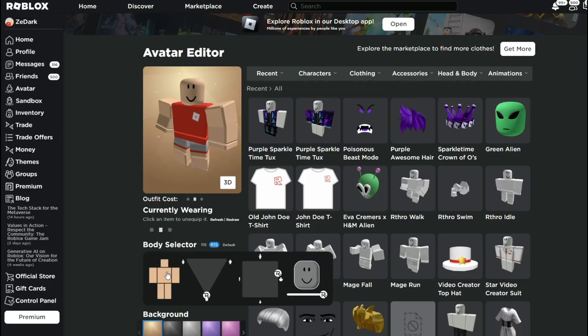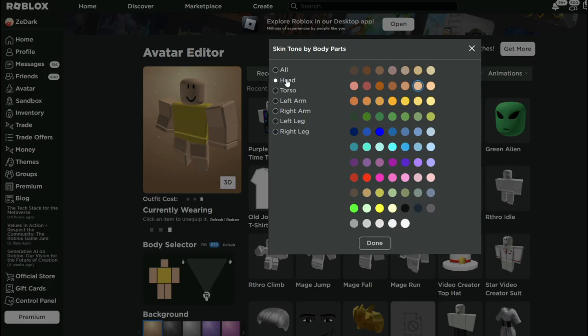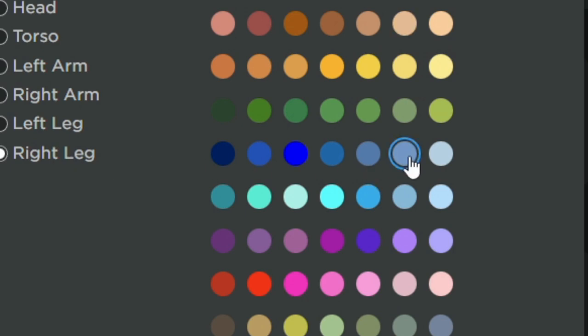You want to go and change your skin tone. For your torso, you want to do this one, then your head — that one, left arm — that, right arm — that, and then left leg — this one, right leg — do that one.